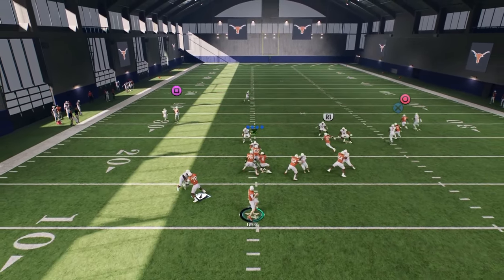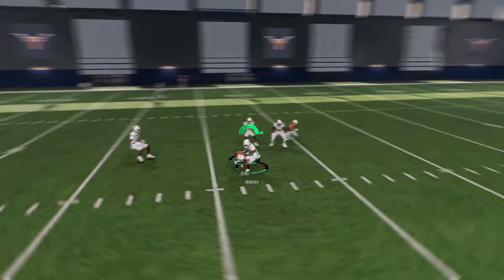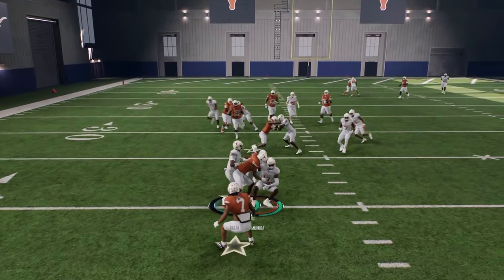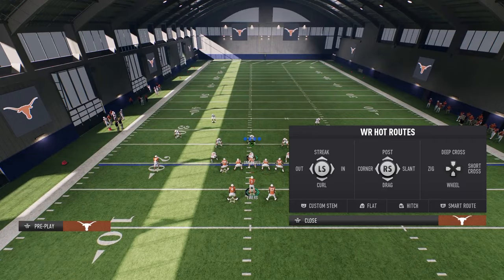Look at the separation on this stemmed in route — Isaiah Bond gets open with a crazy throw from Quinn. That's how good the stemmed in route is.